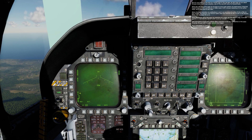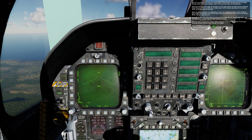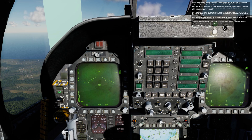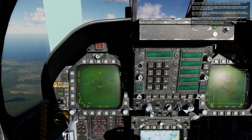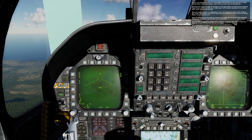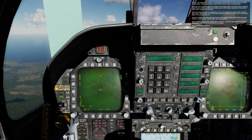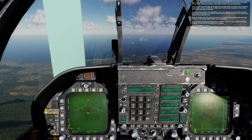Below the mode selection on push buttons 1 and 2 are selections for either M50 or PBU-28 gun rounds. The selection here should match what was selected for the aircraft in the mission editor. Along the bottom left of the page are selections for a high rate of fire of 6,000 rounds per minute or a low rate of fire of 4,000 rounds per minute. Note that GUN is boxed with a ready indication in the top right portion of the page, meaning the gun will fire when you pull the trigger.